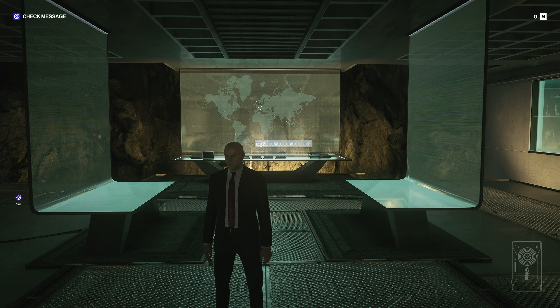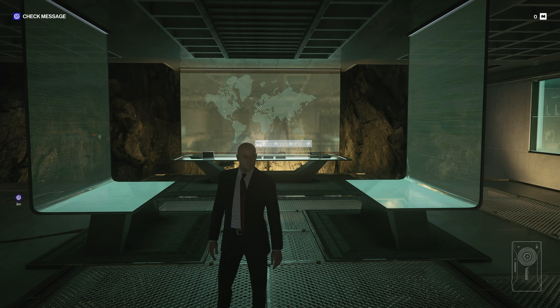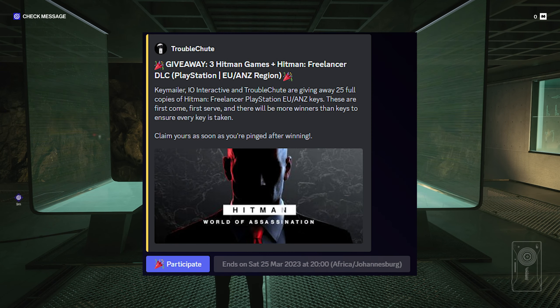Instead of dropping the link down below and having all of the keys vanish in a millisecond, in the description down below you'll find a link to my Discord. Simply join it, find the channel with the Hitman giveaway in it, and click the button or reaction in order to enter the giveaway.